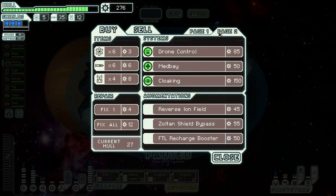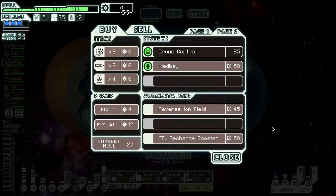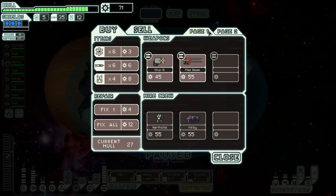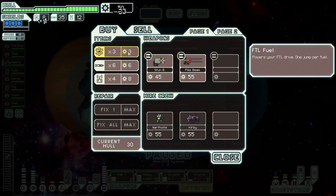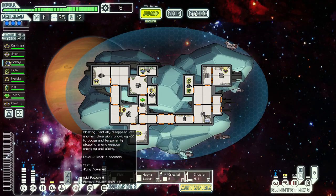So he has cloaking. Zoltan shield bypass — absolutely. Everything else is crap. We're about to find out — take that stuff, and we will get a shield. Land into the cloak.